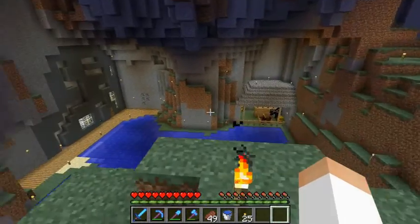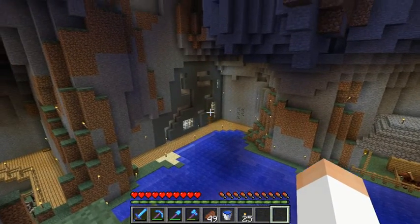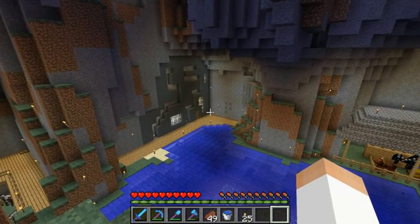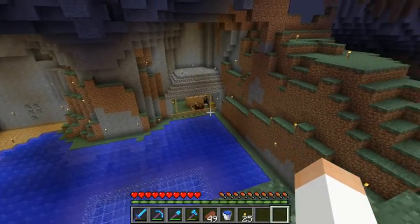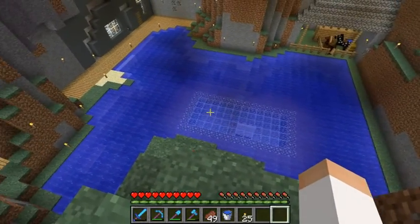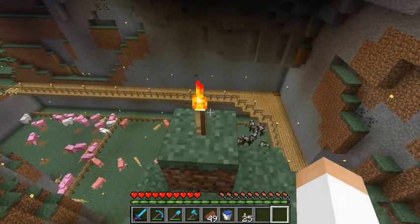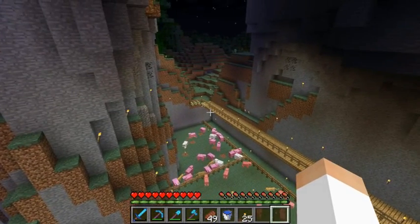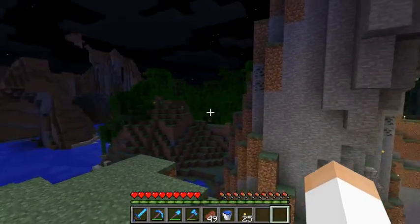So this is my place here — just an extreme hills biome. Found a little mountainy place and built my home here. I have a little horse pen over here, and down here I have a room under here we'll go explore in a bit. Some animal pens over here. And I have a cat problem — just a little bit of a cat problem. The joys of being next to a jungle biome.